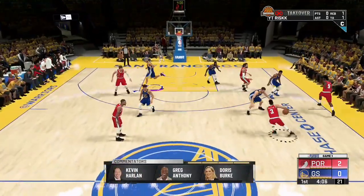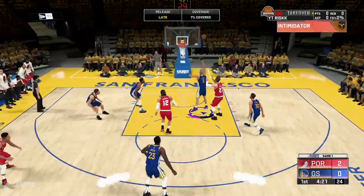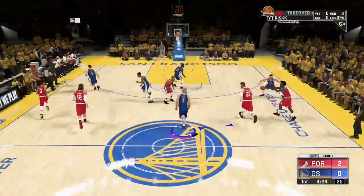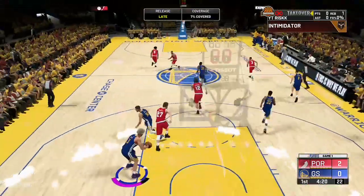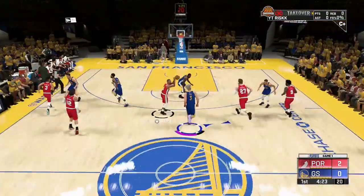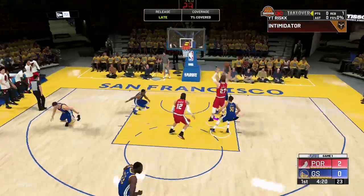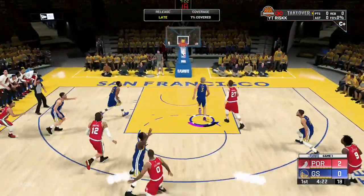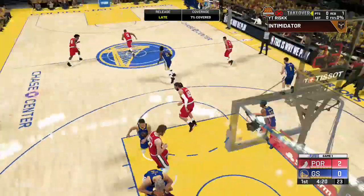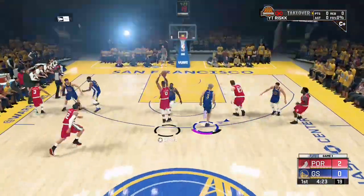Moving on to the final method in MyCareer — it's going to be defensive rebounding, and it's one of the easiest. You're just going to get the defensive rebound, which is quite simple because the AI chucks a lot of shots and mainly misses them. You just got to learn how to box out. Hold LT and put your back against the AI. This works on any position — you could be a center or even a guard. If you're a glass cleaner, you should be getting 20 rebounds a game on the defensive end if you're playing 5 minutes, and maybe 5 or 10 on the offensive end.